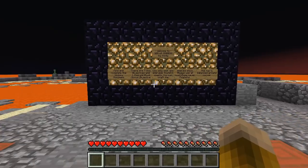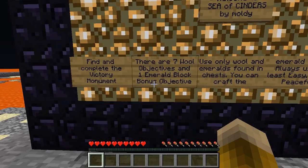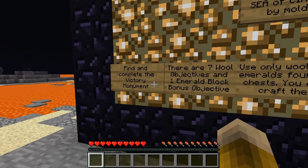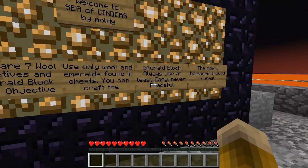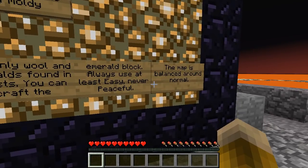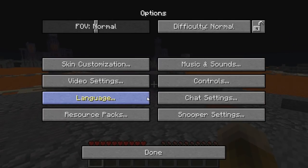It was kind of a resource-starved map, and I think it has only seven wool objectives and one emerald block bonus objective. Find and complete the Victory Monument. Use only wool as an emerald-bounded chest. You can craft the emerald block. Always use it at least easy. The map is balanced around normal. I am on normal, so that's good.